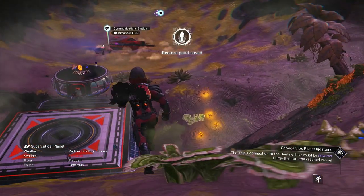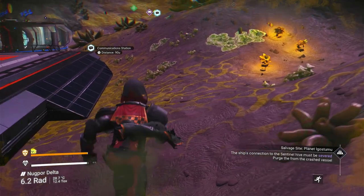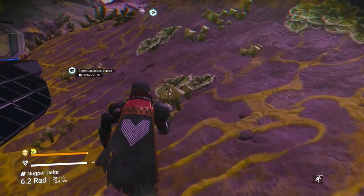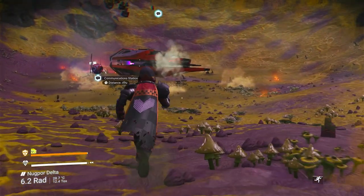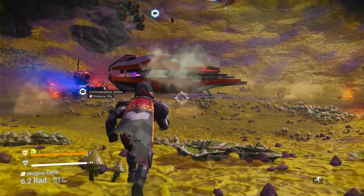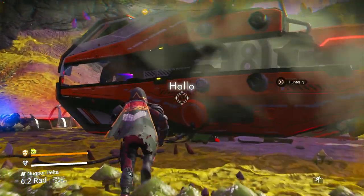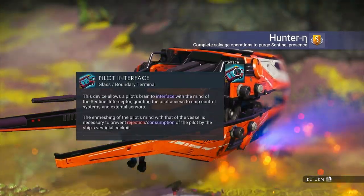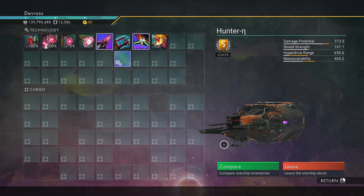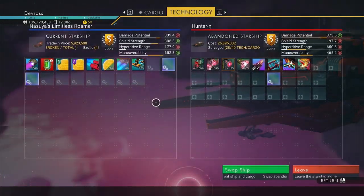Just to let you know, there seems to be a bit of a glitch going on where the ship will take off even when you have multiplayer turned off. All you need to do is reload your saved game. You just saw it taking off right there — that is a glitch.